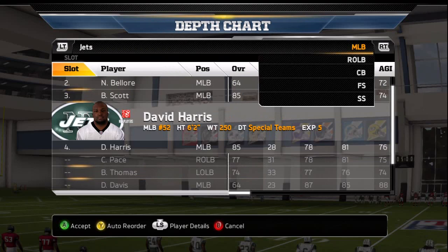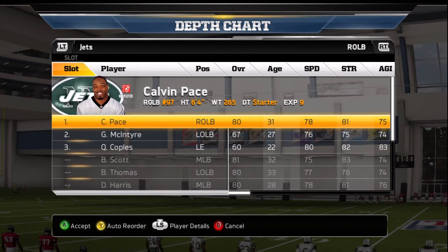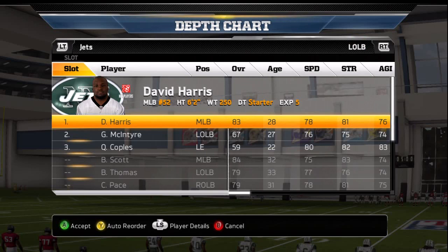Now let's look at our left outside linebacker option. We have Brian Thomas — he's only 79 overall and 78 speed, so let's put David Harris there. At right outside linebacker we have Calvin Pace, an 80 overall, but only 78 speed with 75 acceleration and 85 agility. We have to get him out of there as well and put Bart Scott there. So now we have Bart Scott and David Harris on the outside, so anytime guys run to the outside and get hit by the computer, that hit power is going to come into effect big time.